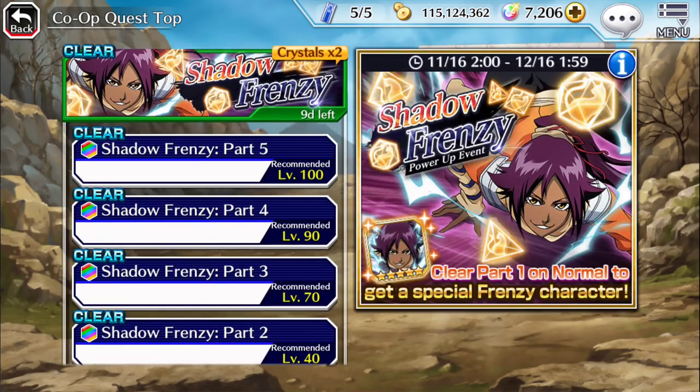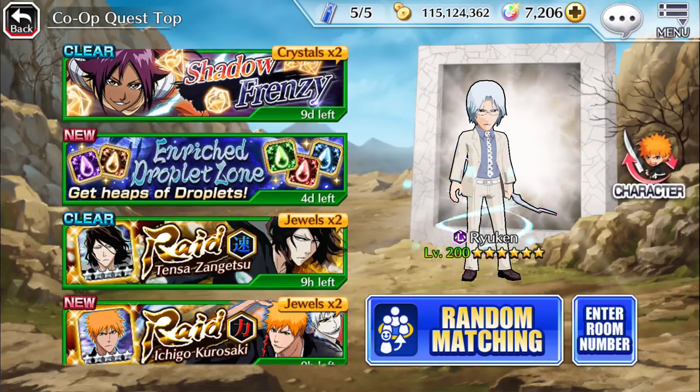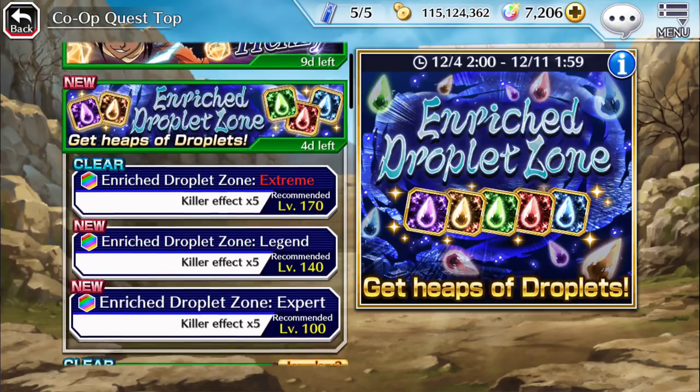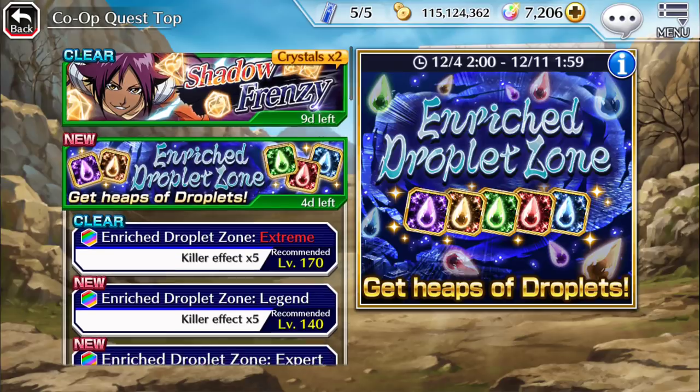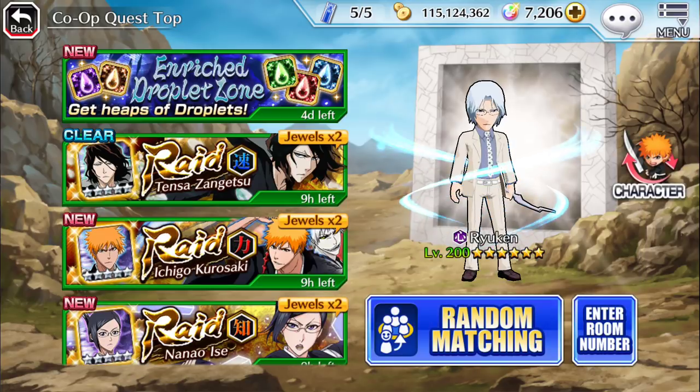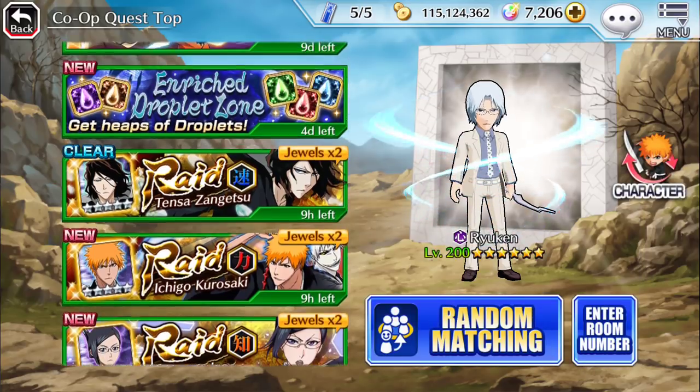For frenzy events, I highly recommend that you at least get them to level 150 and max out their soul trait. I wouldn't really advise getting them to 200 unless you really want to — it's not really necessary. Level 200 is only wanted if you max out link slots, and I know link slots are a pain to farm. Even though they say recommended level, I still highly recommend you're at least level 150 for Expert, at least 150 for Legend, and at least 200 for Extreme. It's relatively hard. I recommend using a character with the killer advantage for this event — right now the most beneficial killer advantages are Hollow and Soul Reaper, but that could change over time.